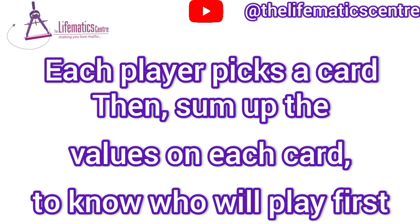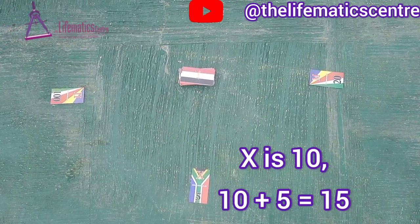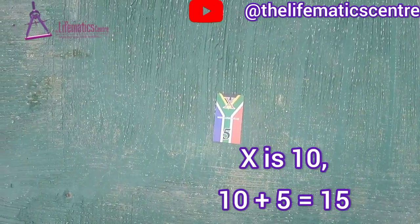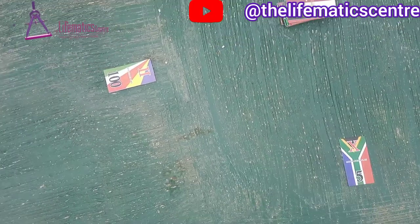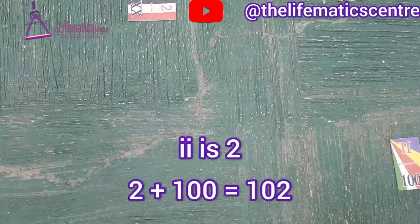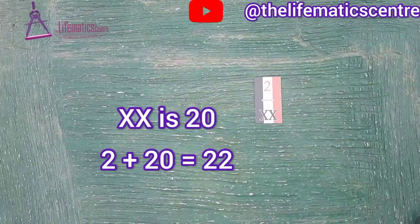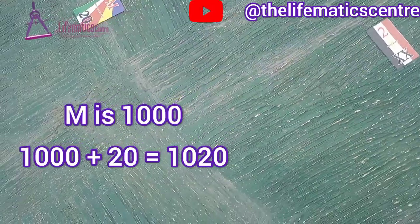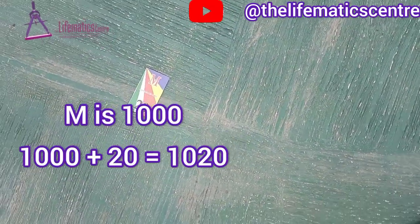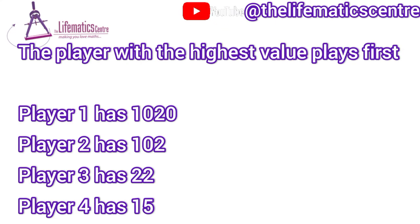Each player picks a card and sums up the value on it. The first player has X and 5, that's 15. The second player has II and 100, or 102. The third player has XX and 2, that's 22. While the fourth player has M and 20. You arrange the players based on their numbers, and that's what you have here.